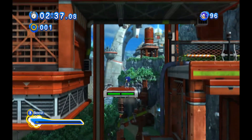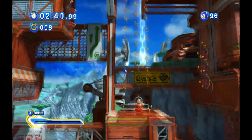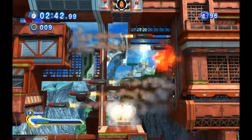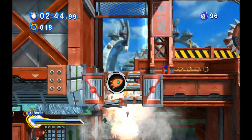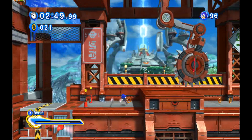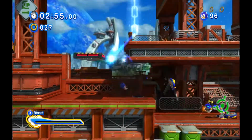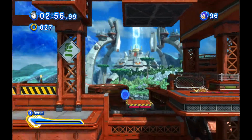The slide only serves to nerf the stomp, because you can do it by accident. I would be happy if the slide didn't even exist. I'd be happy if instead of the slide we had the spin dash instead. That way we'd be able to have the spin dash jump in 3D back, which would be fantastic, and was one of the reasons why I liked the Adventure Sonic gameplay to begin with.